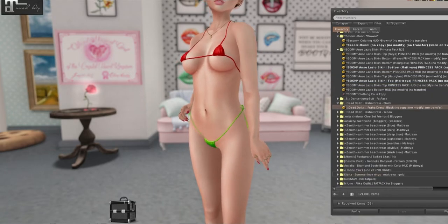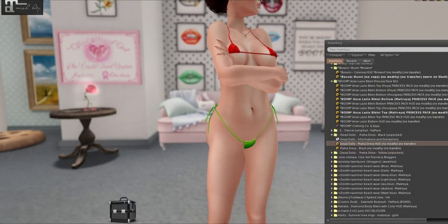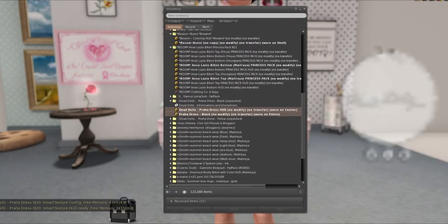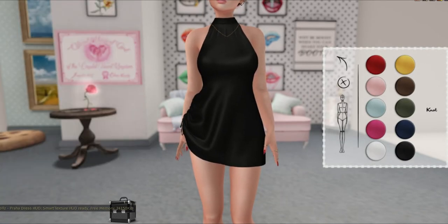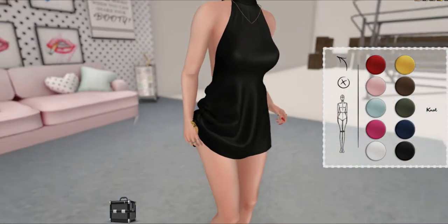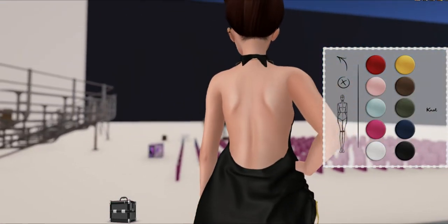We have Dead Dolls next and this is the Praha dress. Let's grab these and put on the dress. I accidentally showed boobies still. Oh gosh, this dress is gorgeous. I love the little knot up here — and that's what this HUD controls, it just changes this little color right here. It's like such a small detail but I love little accents like that. I love this open back.